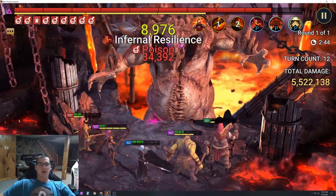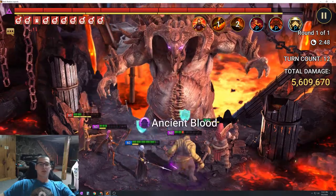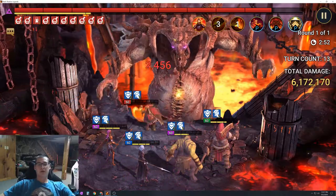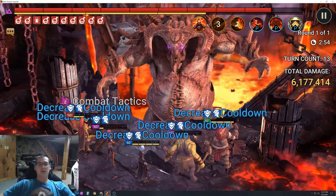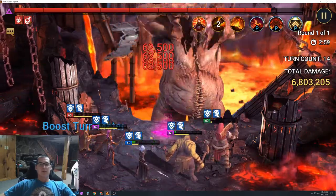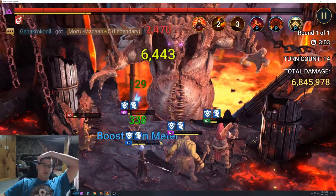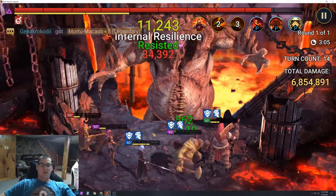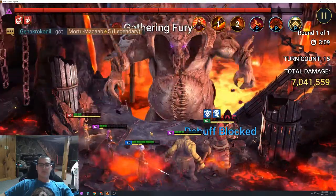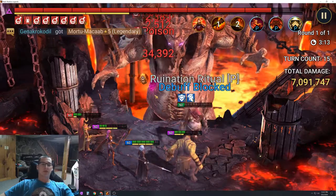Another good tactic with this team is to have Frozen Banshee as the lead because she gives everybody an additional 35 accuracy. For this comp you really need accuracy over 200 — around 200 or 220 is probably better, but as high as you can get it within reason. After that, those are the main points, and I'll show you everyone's setups and exact stats.